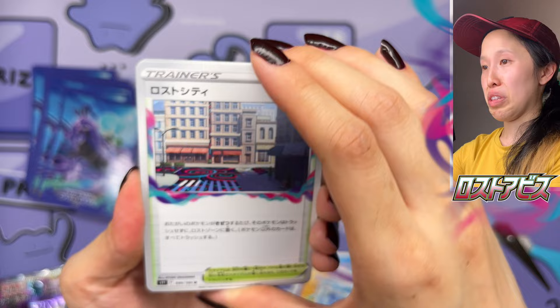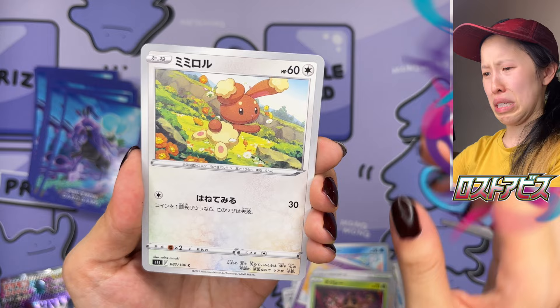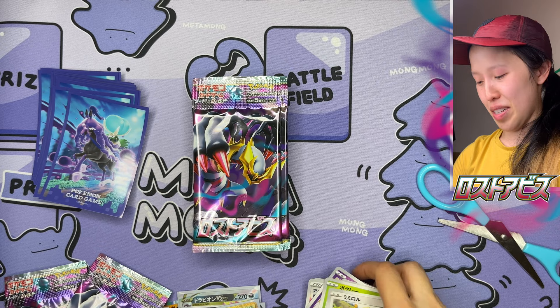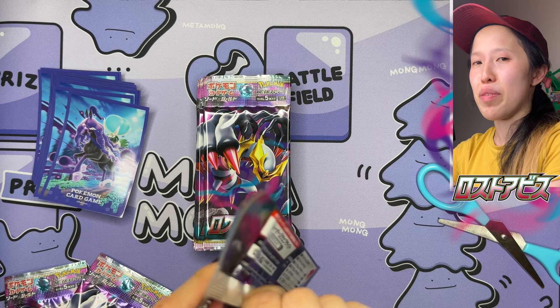I hope I pull one at least. I'm sure there are boxes where you wouldn't even get a Giratina, even though there are like six of them including the Seeker Rares and non-Seeker Rares. We have Glastrier — so weird seeing Glastrier and Spectrier without Calyrex. In the game you can't really have it by itself — it has to do with Calyrex. Very interesting holo card to have.